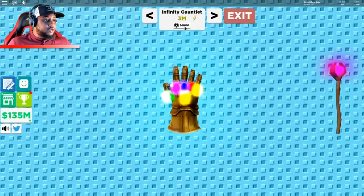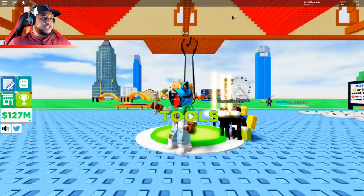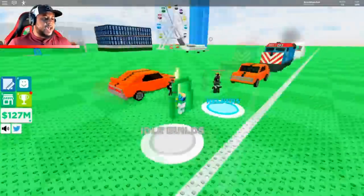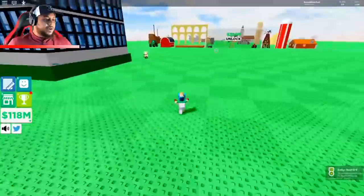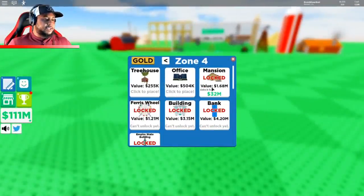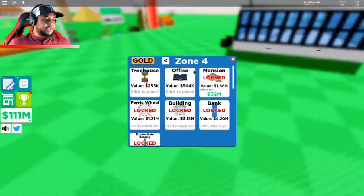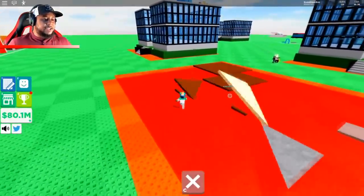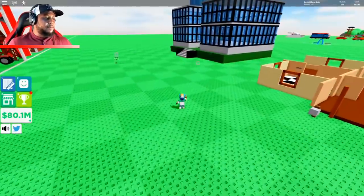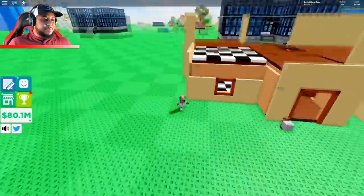14,000 Robux for that one. Let's do the wrench — got the wrench equipped, so we should be able to build pretty fast. 9 million to get over here, and 350 million to get to this other side. We have the treehouse, office, mansion — I want a mansion! Let's get the mansion at 32 million. Putting the mansion down right here.